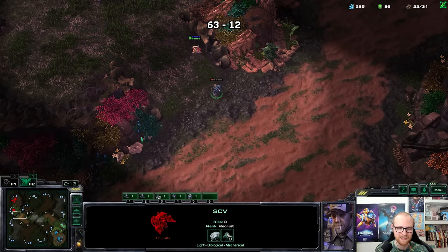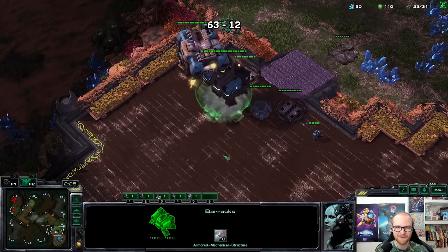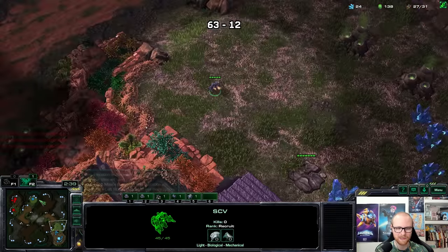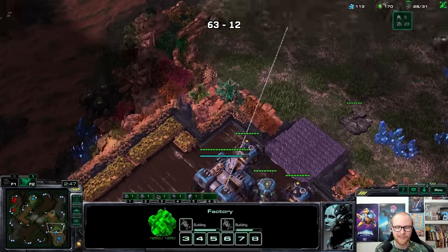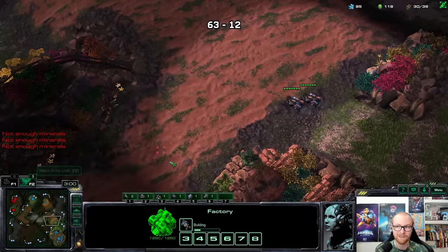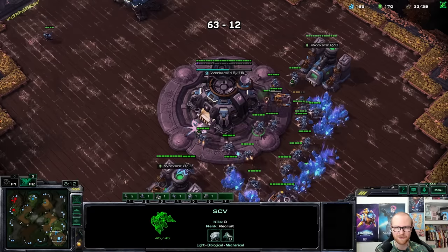There's an expansion but no pylon — that's a little bit strange. There's a cybernetics core and a gateway, no second gas — this looks suspicious to me. I don't quite feel right about proxying a command center yet. I always say I'm not really a timing man but a second gas did feel a little bit late. I'm just going to yolo it and make hellions anyway — that's the strategy I wanted. One very underestimated thing in StarCraft: the more units you have out on the map, the more scouting you have.